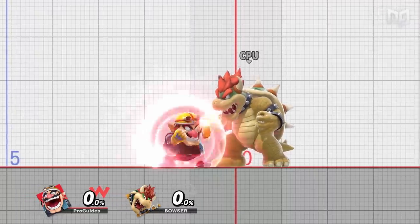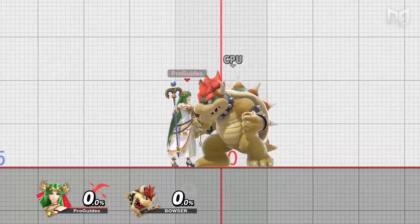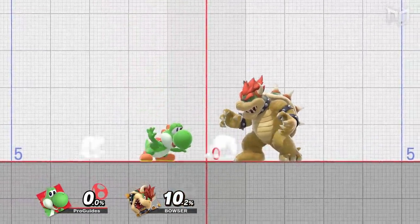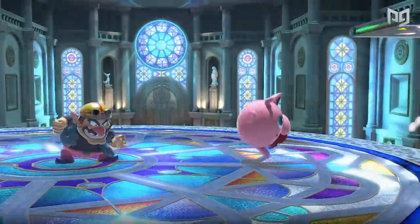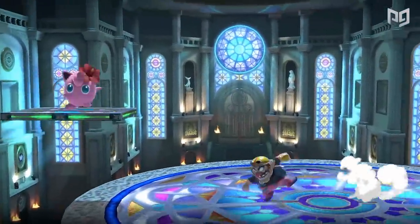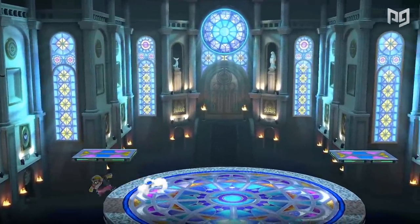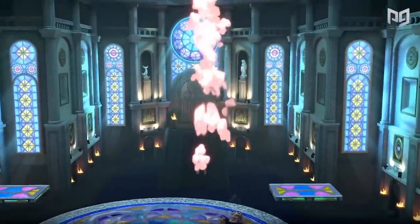In Ultimate, aerials — particularly neutral airs — are great out-of-shield options. Neutral airs tend to work best because they're often the fastest option and most likely to cover both sides of a character. The best out-of-shield options are fast, so they can whiff punish even low-lag moves, and wide-reaching, so they can catch an opponent who crosses you up. If your character's fastest aerial only points in one direction, find the next quickest aerial that covers the other side.